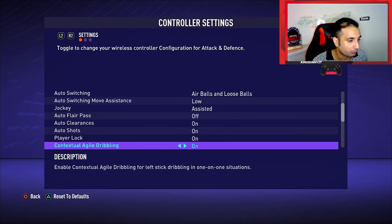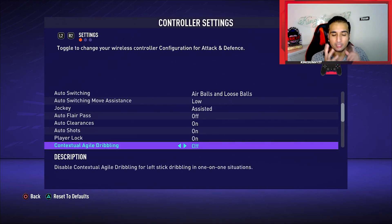Player lock is on — it is a very important feature this year, so make sure you learn it. I'll also make a video on it. Contextual agile dribbling is off — it was on just because I was making a previous video, so I put it as on and forgot to turn it off. I use it as off.